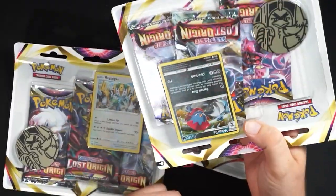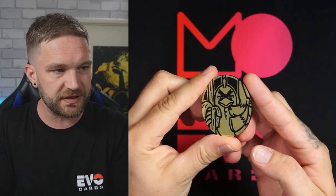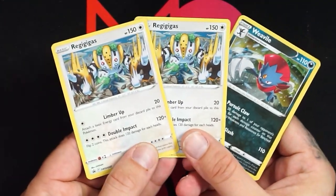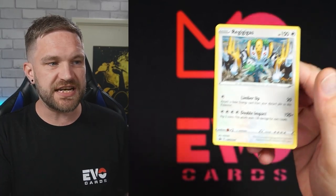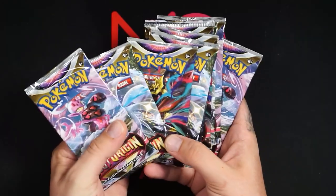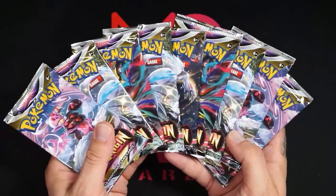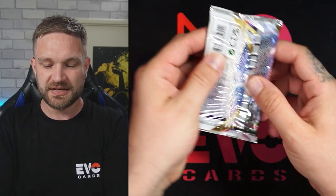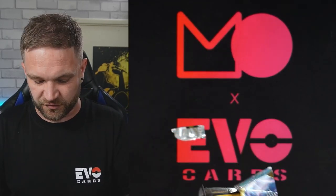Now it's time to see how we get on with the triple blisters. First up we've got the Farfetch'd coin in there — pretty nice. We have three different code cards. And then we've got the three different promos: the Weavile and the Regigigas. This one seemed to be the most popular on our site and I do prefer the artwork. And then most importantly — look at that — nine booster packs. We got one extra pack, and this may have cost us about a pound extra, but we got an extra booster pack for that extra pound.